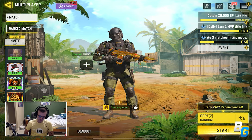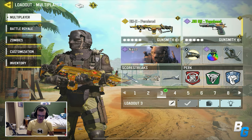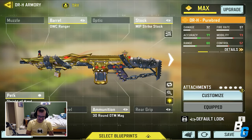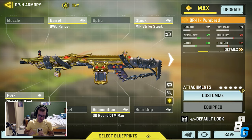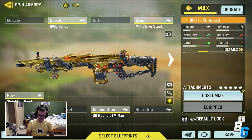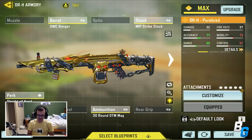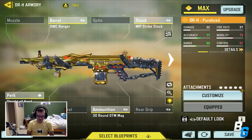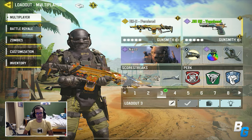Hey guys, it's Camo and I'm back with another Call of Duty Mobile video. Today I'm going to be showing off the brand new DRH purebred skin that just released in a lucky draw, and this skin is just hilarious. First off, it looks awesome. Second, it looks more gold than the actual gold camo in this game. It also has a really clean iron sight. But this is the class I was using — hope you guys enjoy the gameplay, and without further ado, see you in the next one.